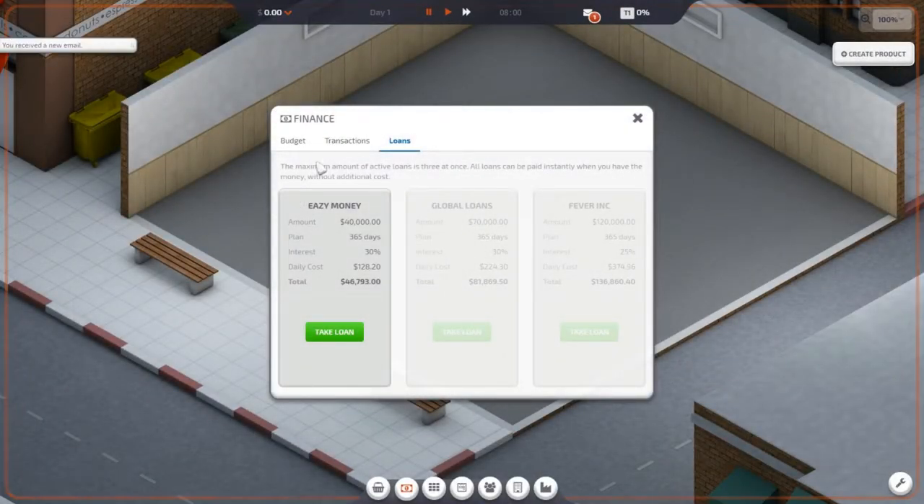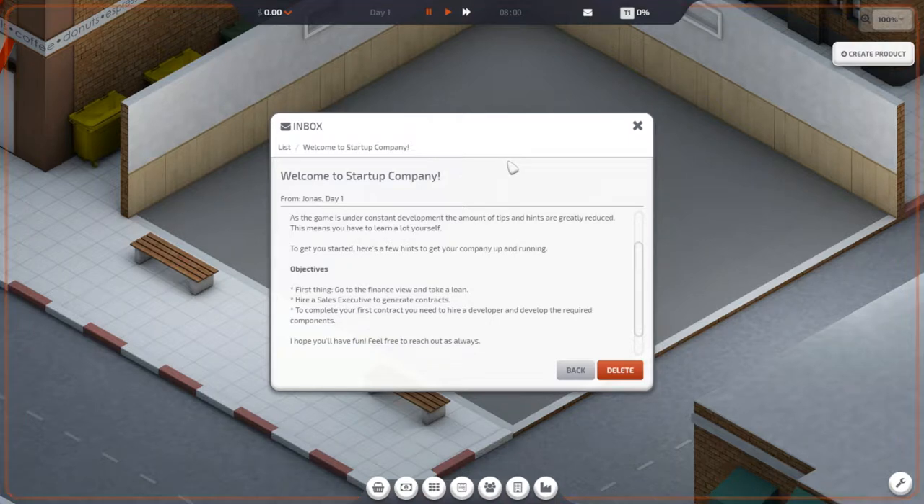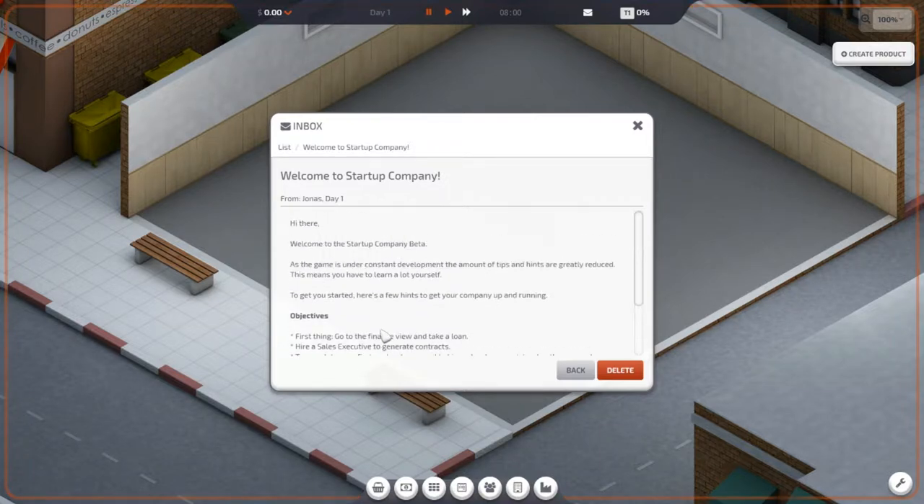So we received a new email. Let's read the email first. From Jonas, day one: Hi there, welcome to Startup Company beta. As the game is under constant development, the amount of tips and hints are greatly reduced. This means you have a lot to learn for yourself. To get started, here's a few hints: go to Finance, take out a loan, hire a sales executive to get contracts, and to complete your first contract you will need to hire a developer and develop the required components.